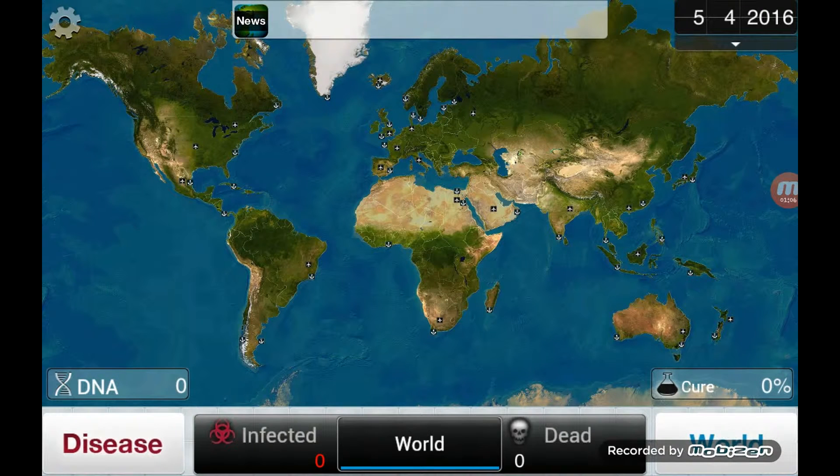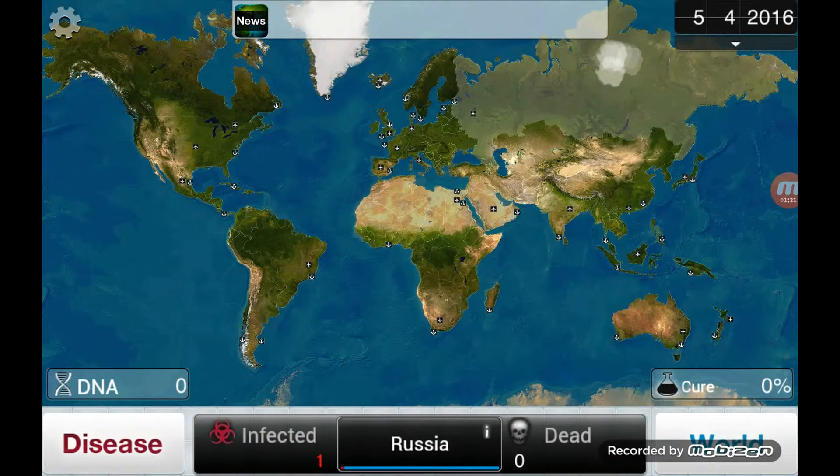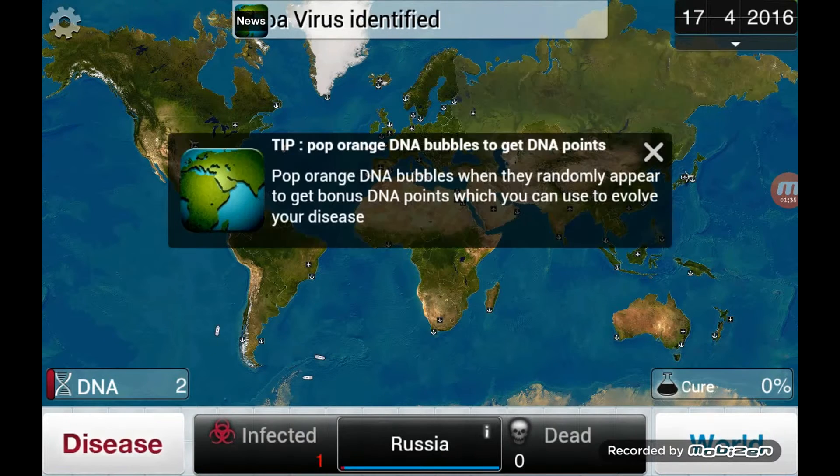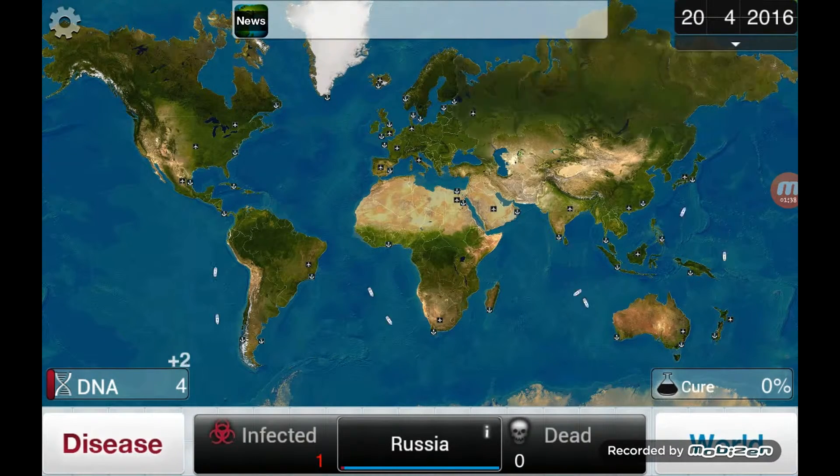Let's see which country do we want to start in. I'm gonna try and pick a poorer country, one that doesn't have access to medicine — that'll be easier to spread. And since it's the zombie virus, it needs to be on a pretty big continent so it'll spread quicker, because you need an ability in order to get it to travel beyond water and things like that. So let's speed this up a little bit and pop those orange DNA bubbles.